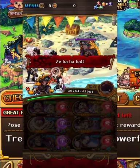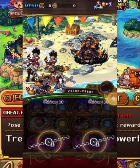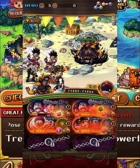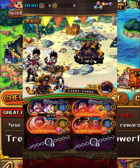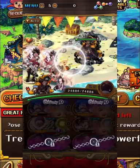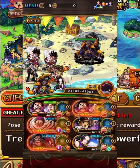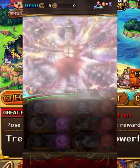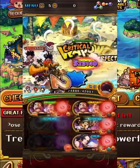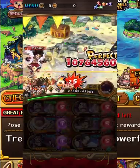Against Blackbeard he gives us despair and bind for eight turns, which is pretty nasty. The new Law actually works really well here — he removes five turns of bind and despair. On my team I have V1 Rayleigh on Luffy, Lafitte on Blackbeard, and on Chopper we have Valentine's Nami who removes the rest of the bind and despair. Then we use our Snake Man special and Snake Man super typing, and we kill Blackbeard with that. See you later, Blackbeard!